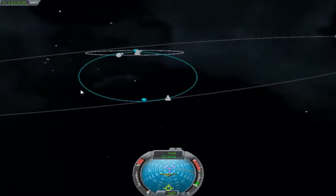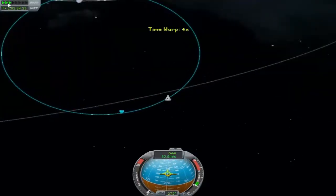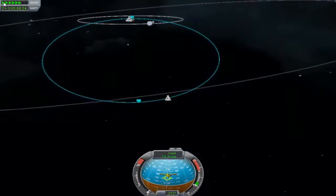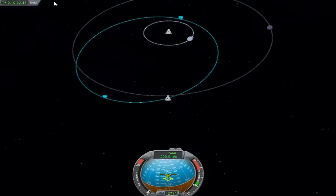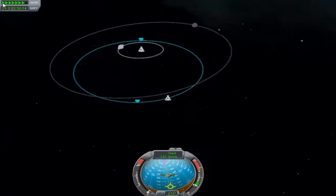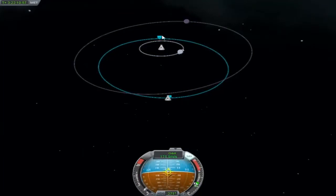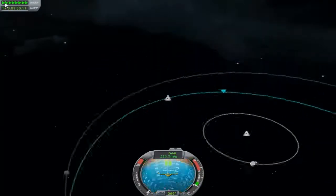We're just starting to look at putting ourselves into a decent position to intercept Minmus, but it's going to be a couple of days around. In total this mission was 17 Kirbin days. What I'm doing here is giving myself a flight path which is never going to be interrupted by the moon and also isn't going to be affected by Kirbin itself.